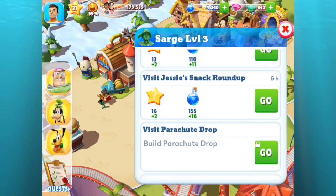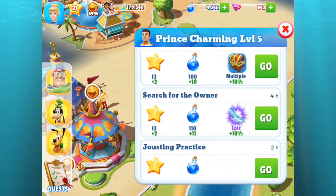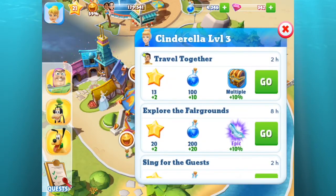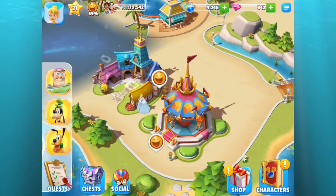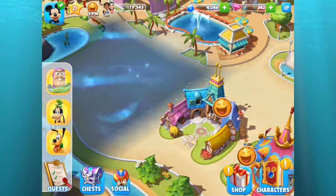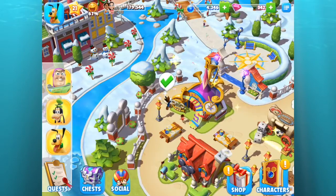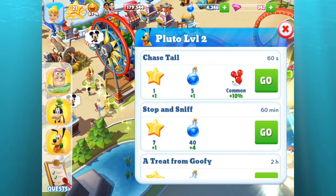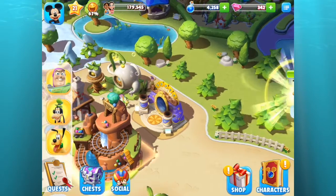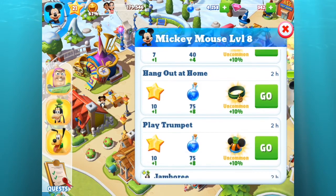I thought about this after I defeated Pete — why on earth was I not able to welcome him to the kingdom? It kind of looked like I was done defeating him but I just don't know what else needs to be done. I wonder if Zurg is gonna be the same way this time. I should have a new attraction coming though — the Astro Orbiters — so we will see about that.